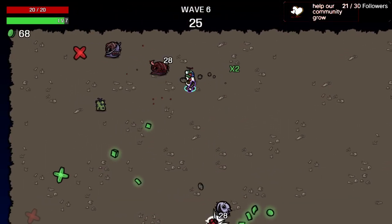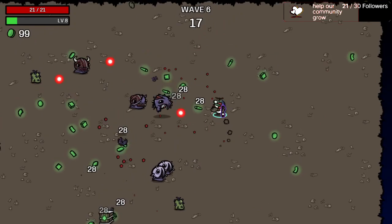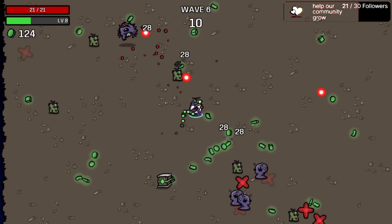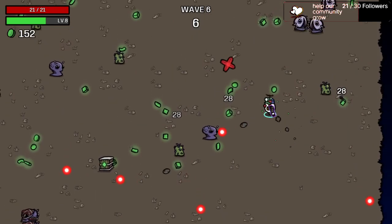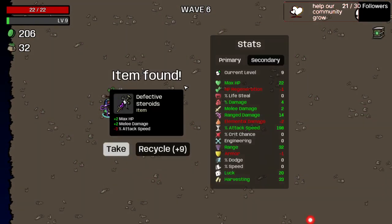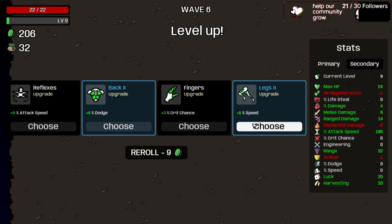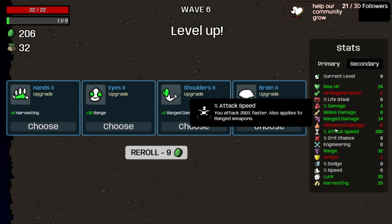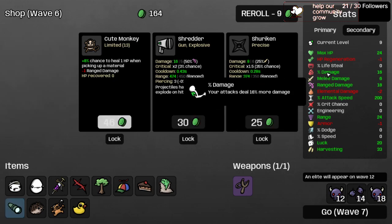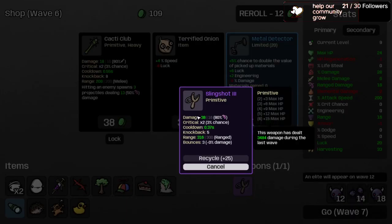Every shot kills four mobs now — headshots only, that is how we roll. The tree is already paying off with extra crates. Taking less attack speed to get back to 200%, taking Shoulder — now we are at 18 damage. Taking two Head Injury items, now up to 28 damage, doing 38 damage per shot.